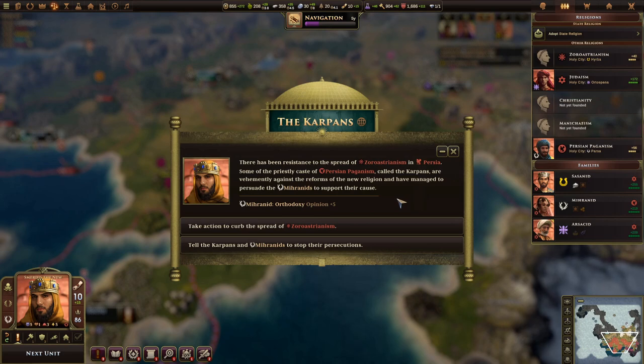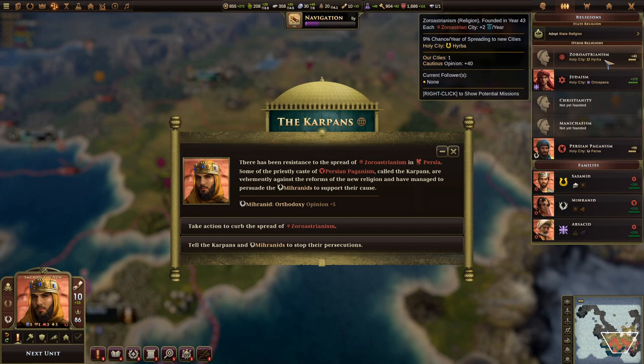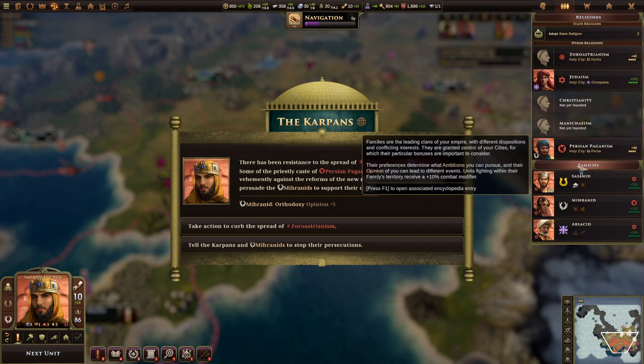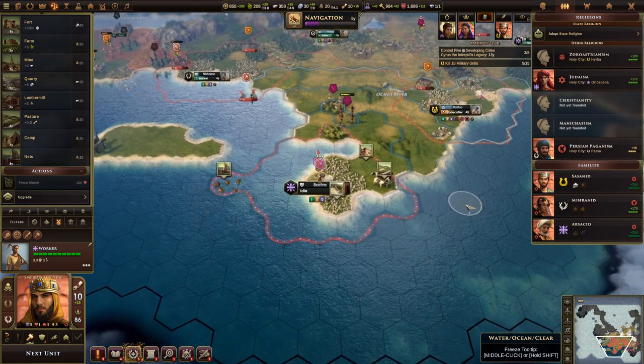We also have a new religion in our cities — that's actually the third one. We have the Paganists, Judaism, and then Zoroastrianism. We can either make them very happy or very unhappy depending on what we do, since not everyone from the other religions likes them. I'm actually inclined to see if we can juggle all these religions in our cities. You can take action to curb the spread, which means fewer religious followers but could cause anger in the short run — so just make sure you can handle any rebels that pop up.